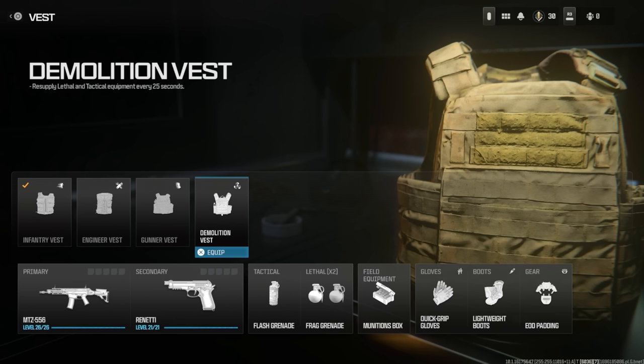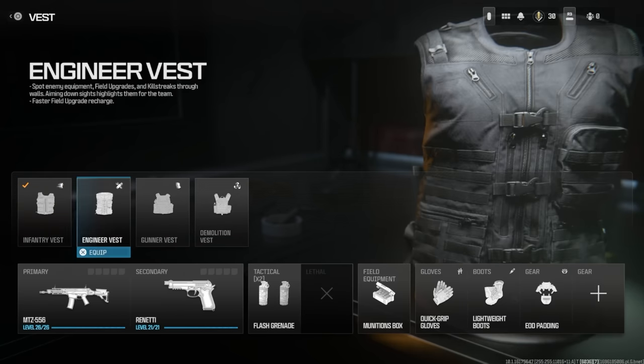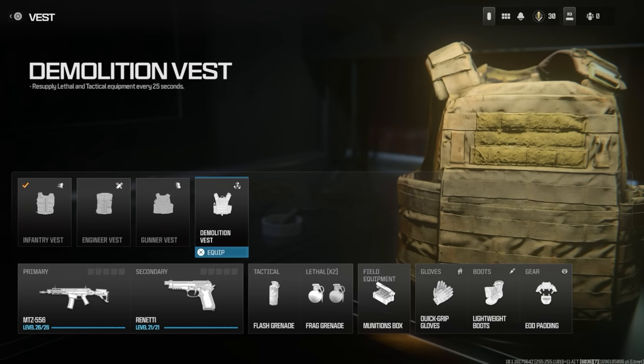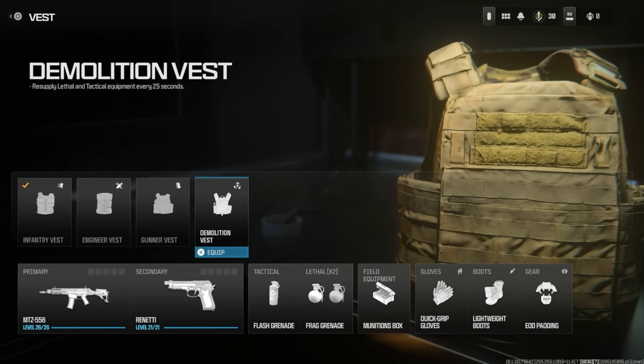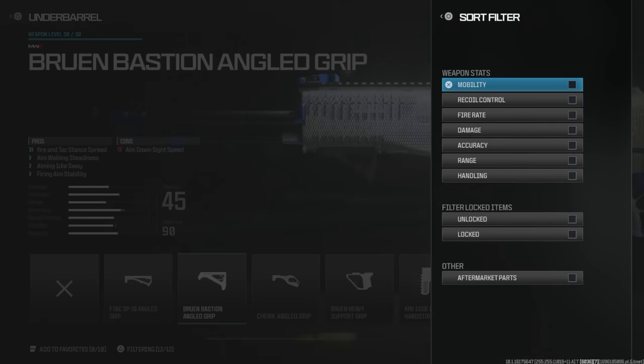The Demolition Vest allows players to resupply lethal and tactical equipment every 25 seconds and grants two times lethals at no real penalty. You can see how each vest sets the tone for your overall playstyle. This is not all of the vests — there were a handful more when I played at Sledgehammer Studios in August, one of which, the Assassin Vest, was overpowered, granting an additional gear option plus Ghost without needing to move.